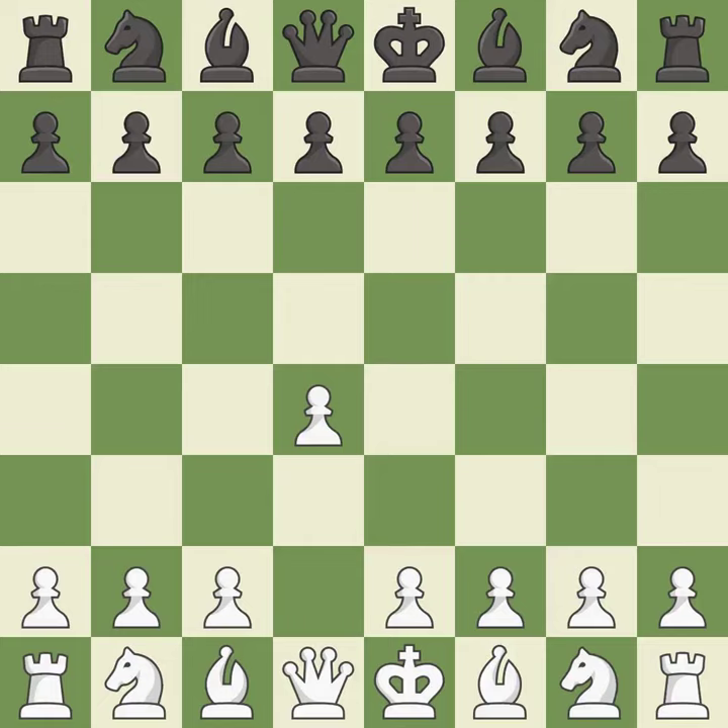Opening with the queen's pawn controls the center and usually leads to a more positional development of the pieces. The modern defense plays g6 to fianchetto the dark-squared bishop on g7, where it will attack the center from the long diagonal. e4 takes full control of the center and allows the light-squared bishop and queen to develop.